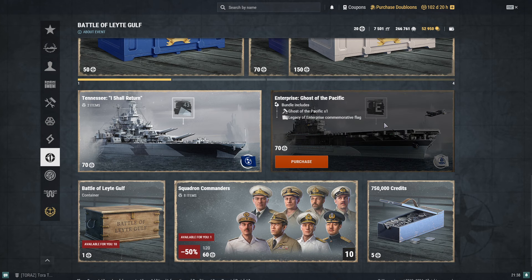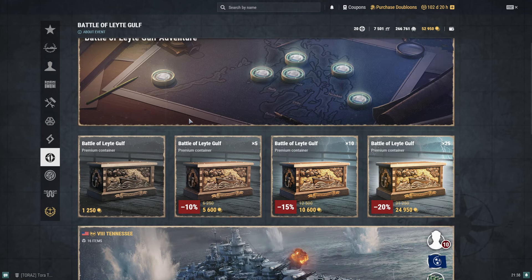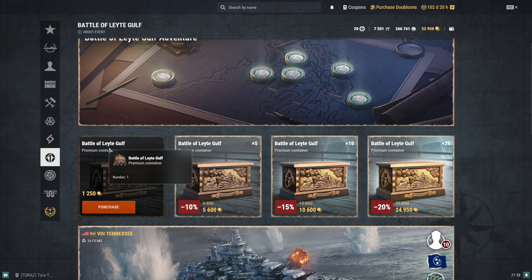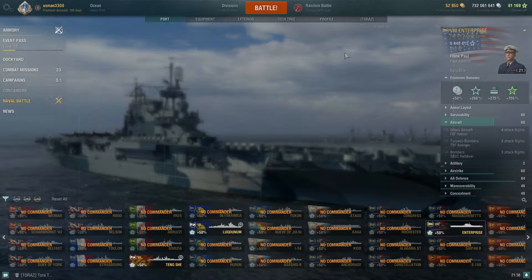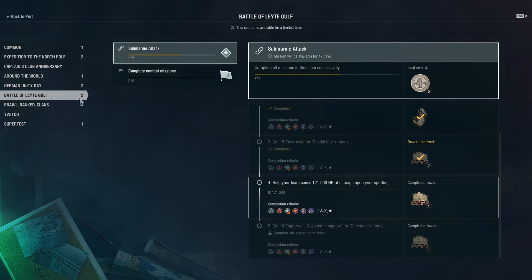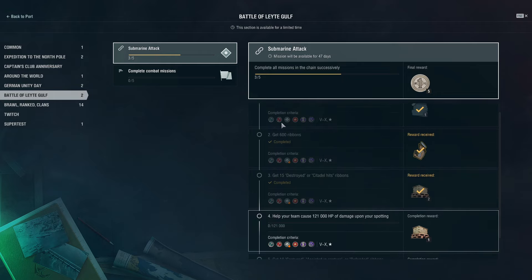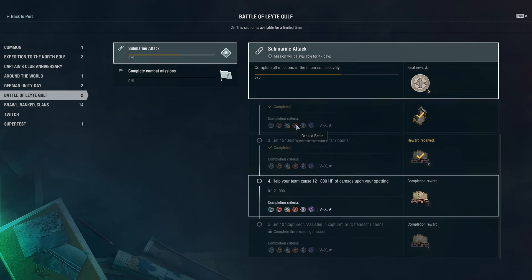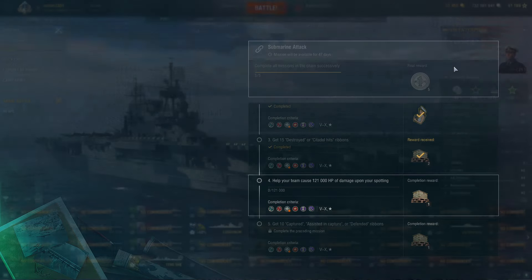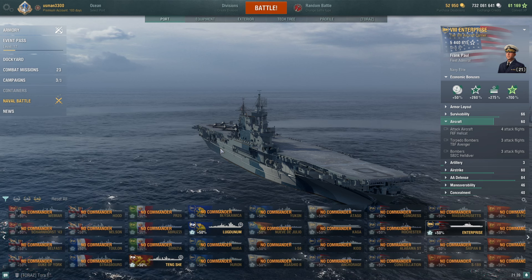If you want the special Enterprise camouflage, you'll need Leyte tokens, which you can earn by completing missions or from the premium containers. If you're really looking to get Enterprise, complete the missions first. I'll quickly show you the combat missions. After completing them you'll have access to the Enterprise bundle. The second route will only cost around 14,300 doubloons — definitely the recommended path.